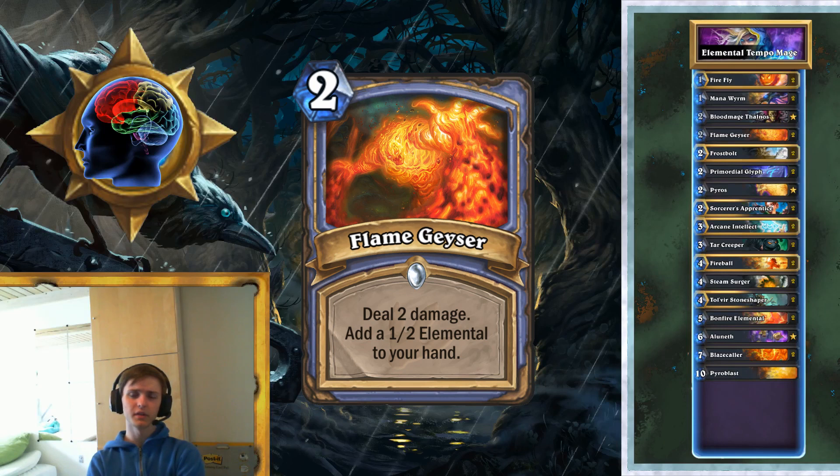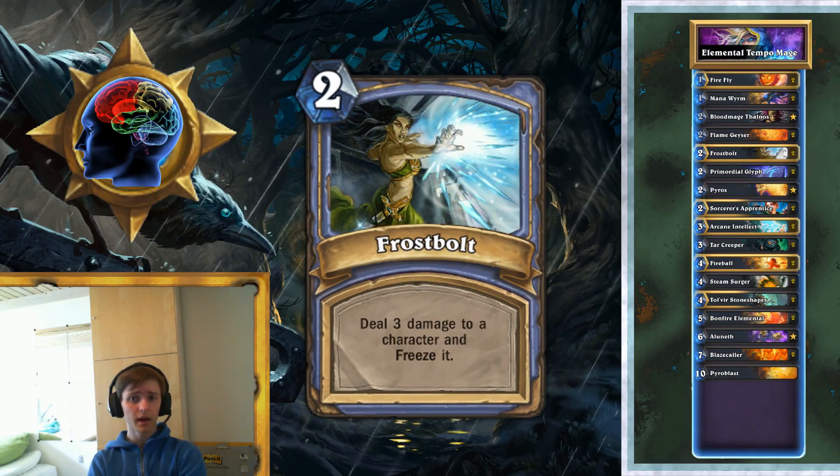This deck has found a good use for Flame Geyser, because it was usually not played a lot since Frostbolt is a better alternative. Speaking of that, Frostbolt is the next card up — an all-time mage staple. Frostbolt is obviously in there because it's good damage for killing enemies and the freeze effect can be super important. Everybody has it because it's a basic card, and it's just a super amazing card.